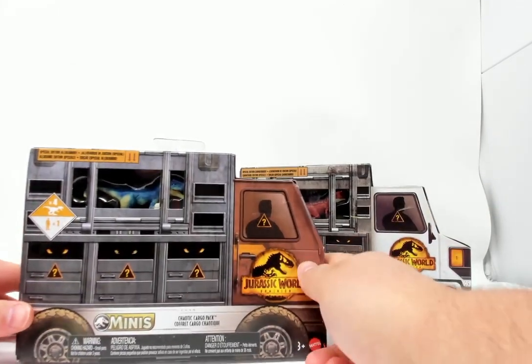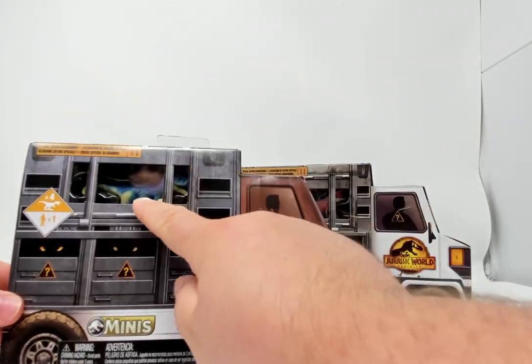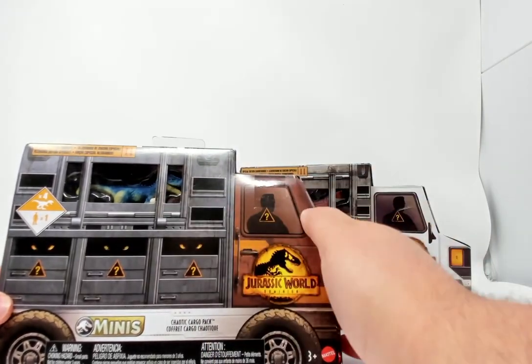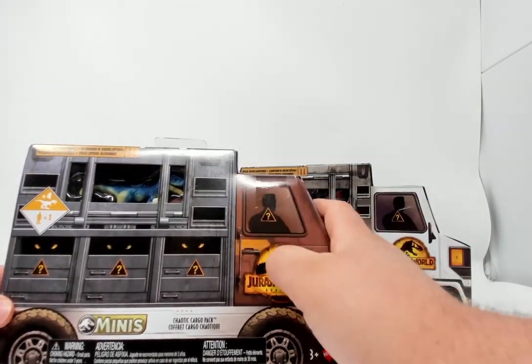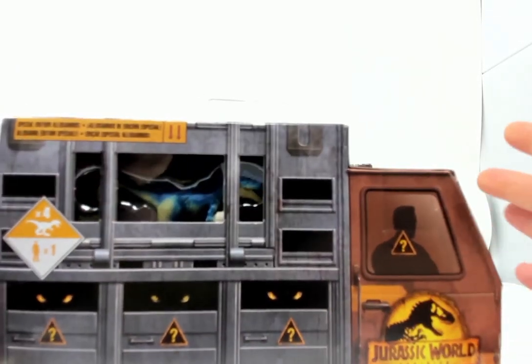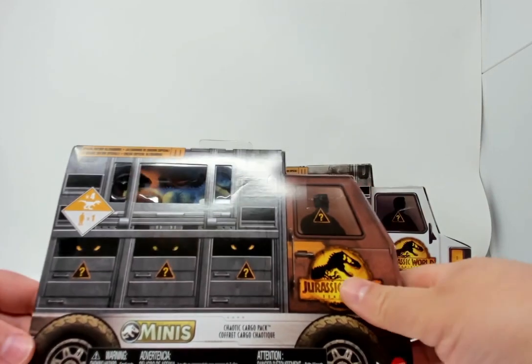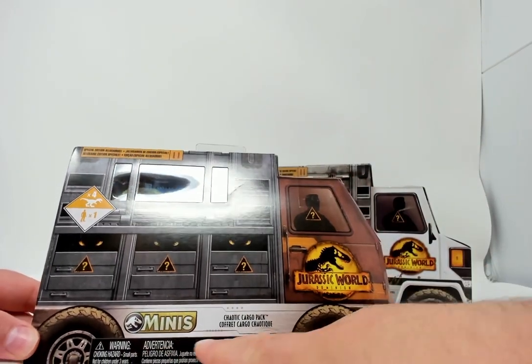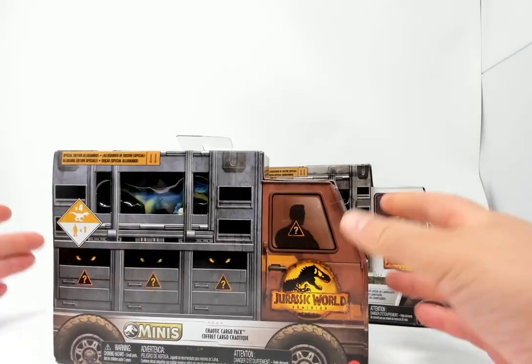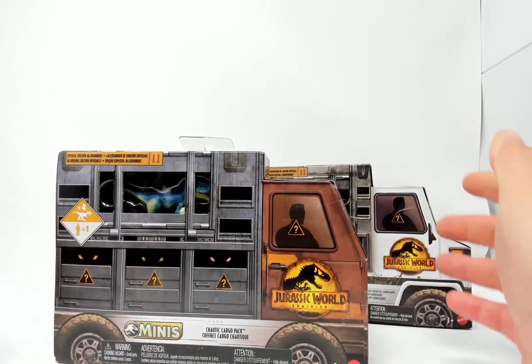Quick look at the box. We have our one dino here, visible. We have a mystery driver here, and we have three mystery dinosaurs. These are Jurassic Park Minis — Chaotic Cargo Pack. The box itself is shaped like a truck with cargo.